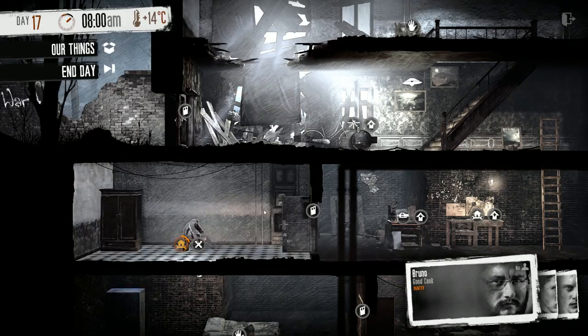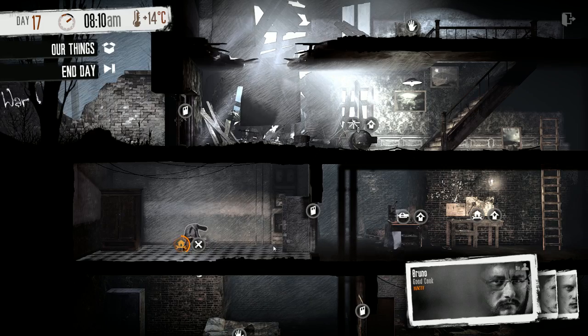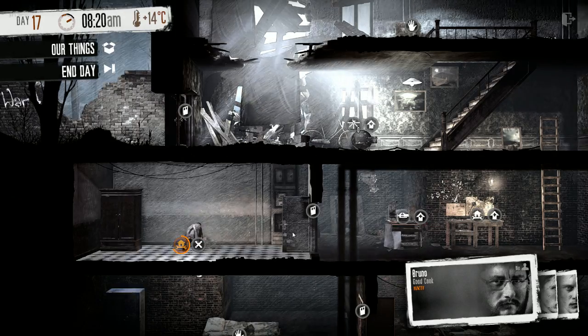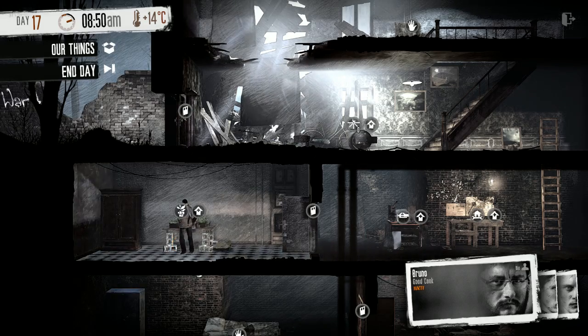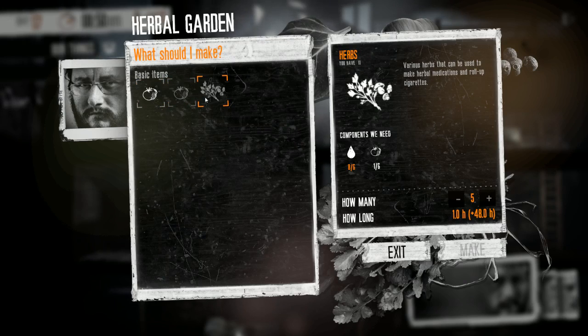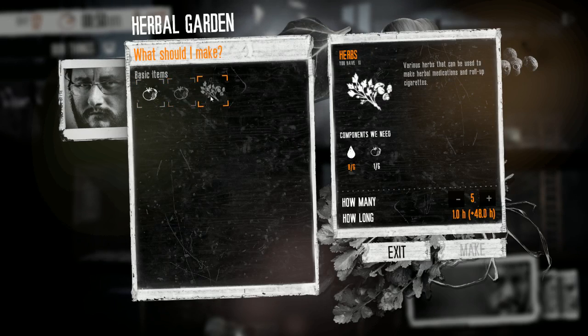We can grow some vegetables although it says we need to upgrade it, so I'm not sure how it's gonna be. We have some fertilizer too. I would like to catch some small animals if we can, because I think they're gonna be very hungry the next day. We just need more water to get herbs.